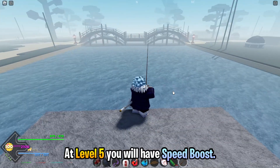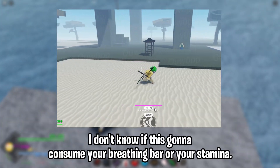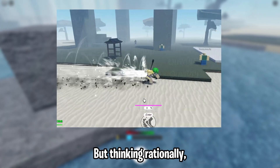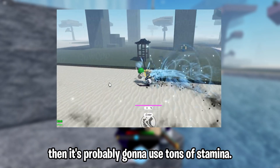Now at level 5 you will have a speed boost, and the color changes depending on what breathing you're using. I don't know if this is gonna consume your breathing bar or your stamina, but thinking rationally I think it's gonna be the breathing bar as well. If it's the stamina bar, then it's probably gonna use tons of stamina.